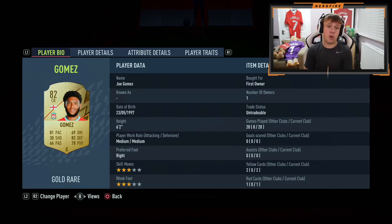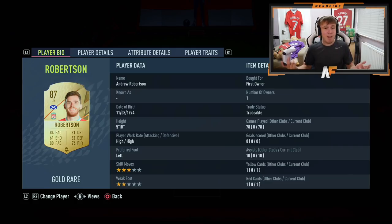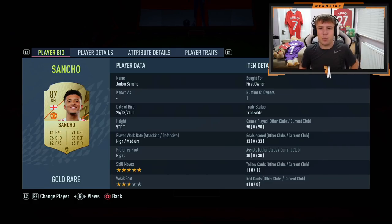Centre backs - we managed to pack Joe Gomez, very very solid centre back especially for this stage of the game, absolute beast. Left centre back, first owner pack-pulled Rudiger, absolute tank of a centre back, very good alongside Joe Gomez. Left back, we've got another first owner player in Robertson. Moving on to the midfield, we've got Jadon Sancho, first owner - I've played 90 games with this guy, he is one of my favorite players so he's going to stay in the team.